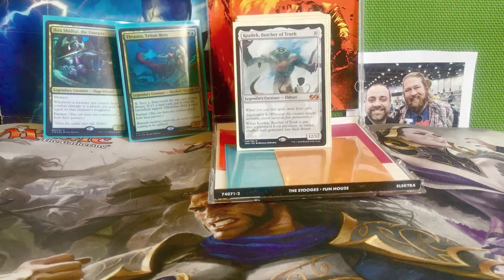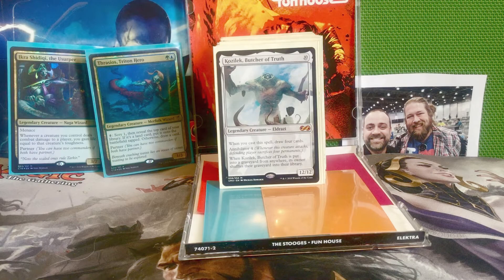And that brings us to the Eldrazi. Kozilek, Butcher of Truth — 10 mana for a 12/12 Eldrazi. When you cast this spell, draw 4 cards. It has Annihilator 4, so whenever this creature attacks the defending player sacrifices 4 permanents. And when Kozilek is put into a graveyard from anywhere, its owner shuffles their graveyard into their library. It's a 12/12 with Annihilator 4, it draws you cards, and it prevents you from getting milled out — Eldrazi like this will 100% protect you and make sure you never mill out.